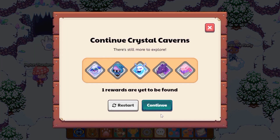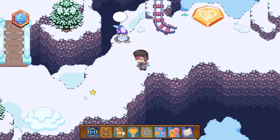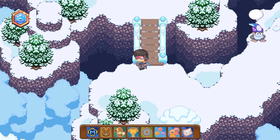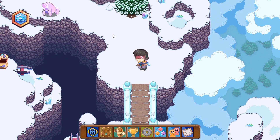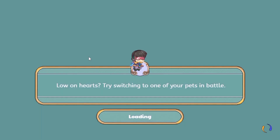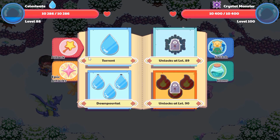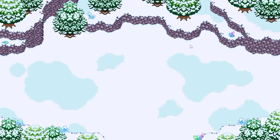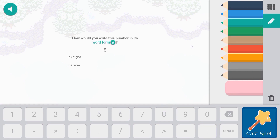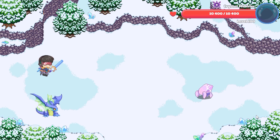Head back to Crystal Caverns, click on the cave, and click the Continue button — make sure you click Continue, not Restart, because the Restart button will undo all of your progress. Now I'll show you that my pet team has changed. Let's battle the crystal monster — you'll see a Celestia up front and the Turgon on the side, which was not my previous team. My previous team had an Embershed and a Celestia. So this works — you can switch your pets in Crystal Caverns.